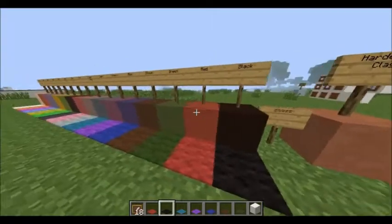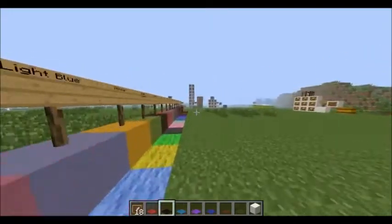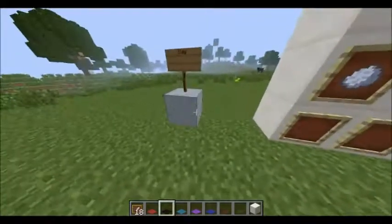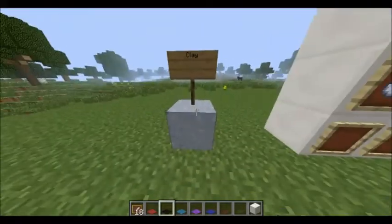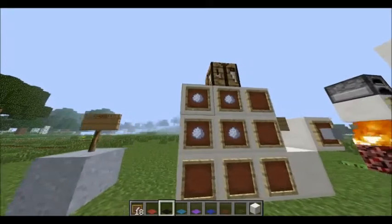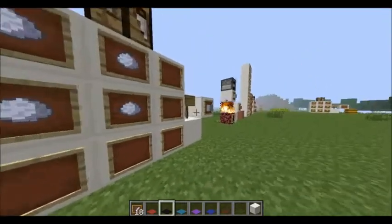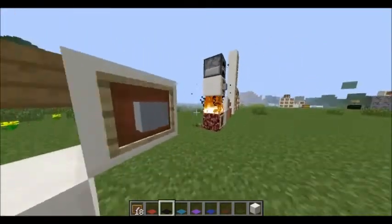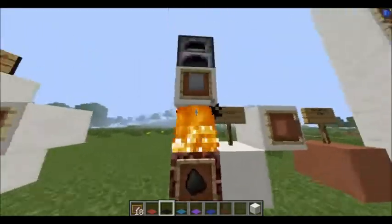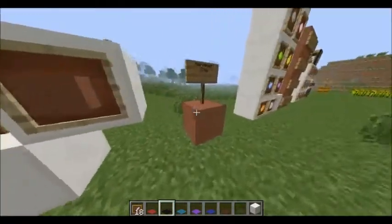Hardened clay can be turned into any of these colors as shown. To make hardened clay, you first have to find a clay block, then get a shovel and mine it. Then you take it to a crafting table and put those four balls of clay into the crafting table to make the clay block again. After you make the clay block, you take it to a furnace and smelt it to get hardened clay.